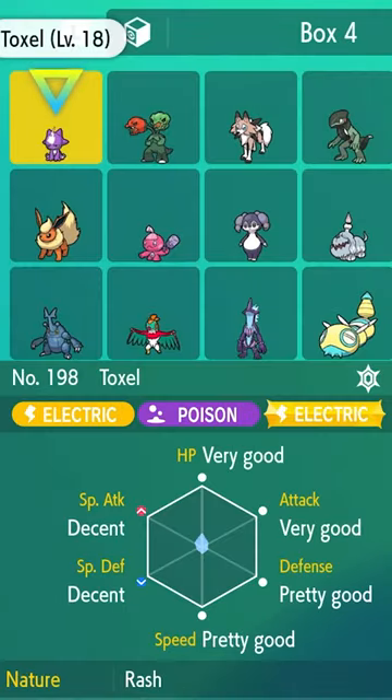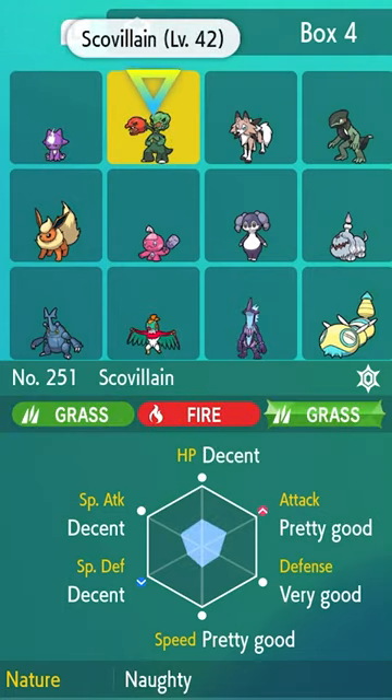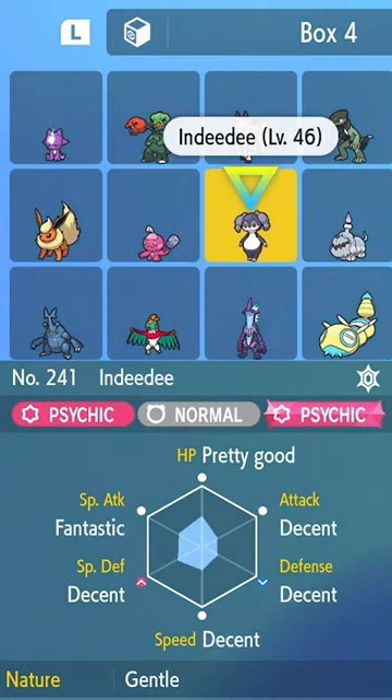If you go into your boxes and toggle the plus button, you'll be able to see the IVs of every single Pokémon that you own.